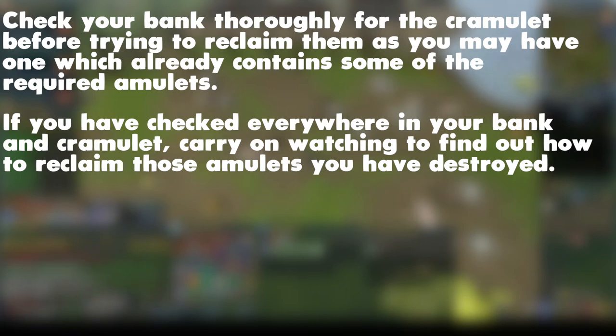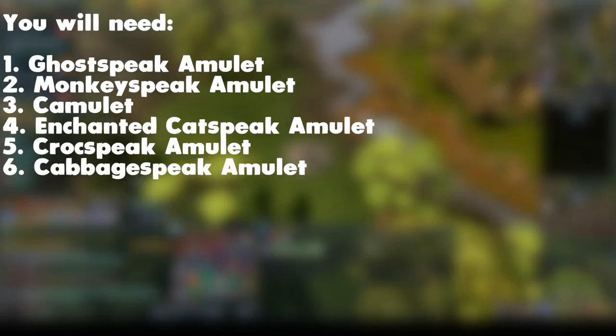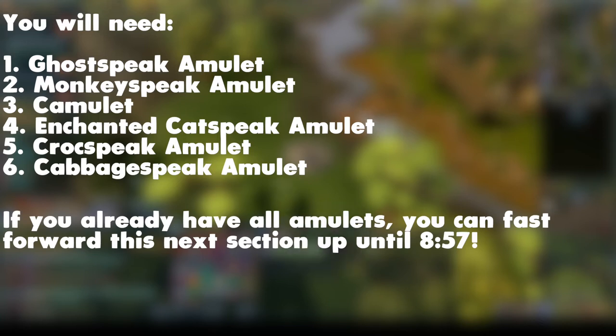However, I am going to include all the amulets you need to fill the Cramulet, and how to reclaim any that you may have destroyed. The amulets you will need to add to the Cramulet are the Ghostspeak, Monkeyspeak, Camulet, Enchanted Catspeak, Crocspeak, and Cabbagespeak amulets. We are now going to cover how to reclaim any lost amulets, starting with the Ghostspeak.